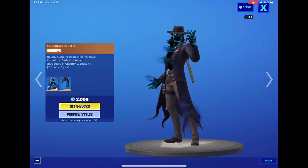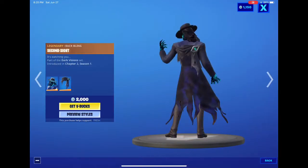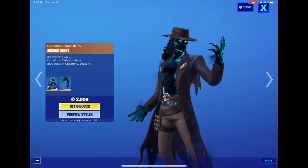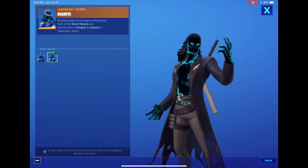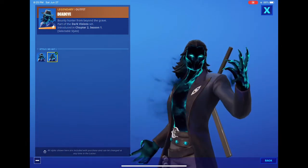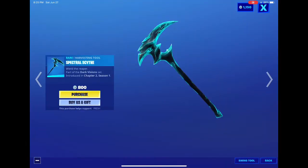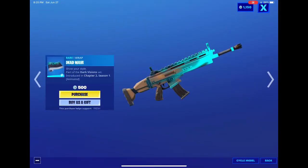Next is Dead Eye. Dead Eye is a skin I kind of like — pretty nice. It has two styles: one without the hat and one with the hat, so that's pretty cool. Then we got the Spectral Side pickaxe — pretty cool, I like that pickaxe. And the Dead Wave wrap — it's alright I guess.